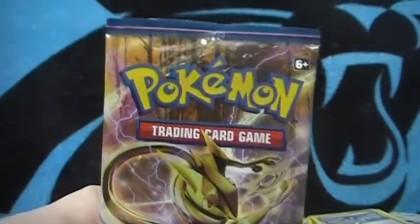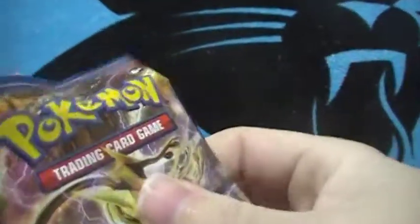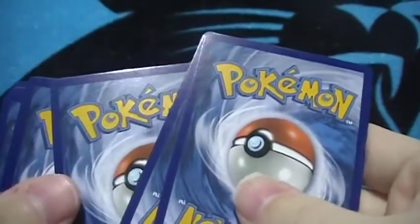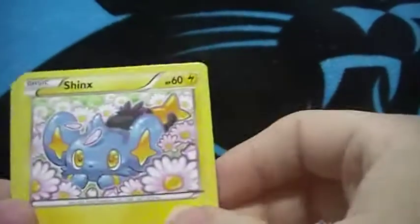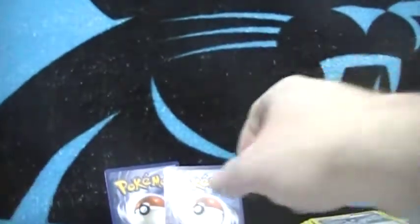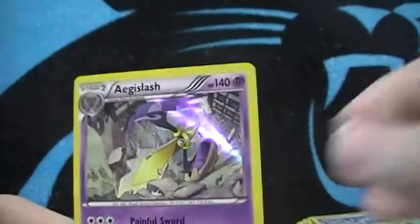Last pack, last chance for that trainer I'm looking for. This is the rare right here — got a Shinx, Ducklett, Honedge, Skrelp, Spiritomb, the Blade — no — Tierno, Aromatisse, and a Froakie reverse and another Aegislash — another Aegislash slash, all of them.